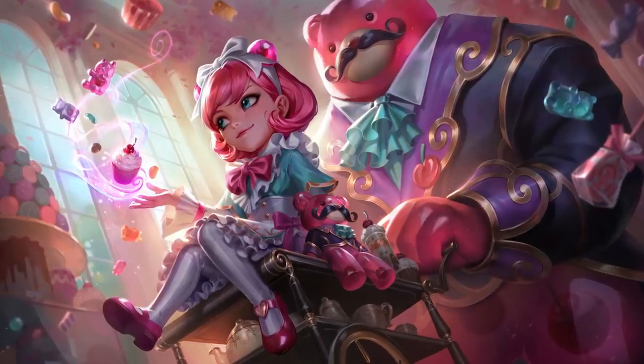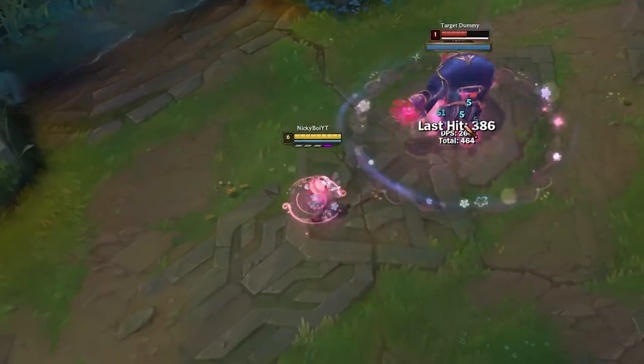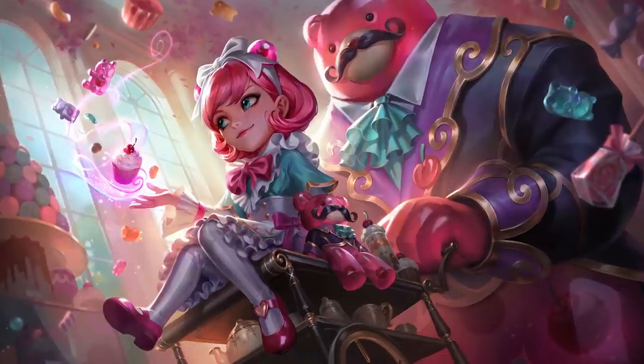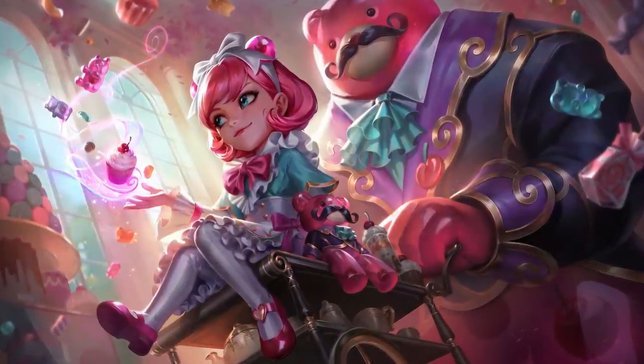With Cafe Cutie Annie, now we're getting to some of the good stuff. Am I biased because Tibbers is a gummy bear? Yes. Am I biased because Tibbers has a mustache and a tuxedo? Also yes. Have I completely removed Annie from the equation and ranked this skin because Tibbers is that fucking good? Yep.